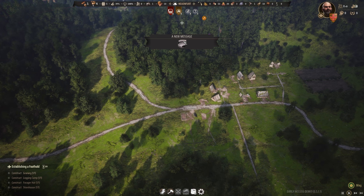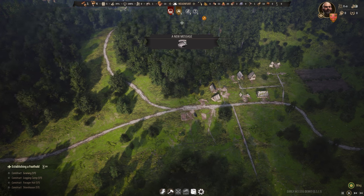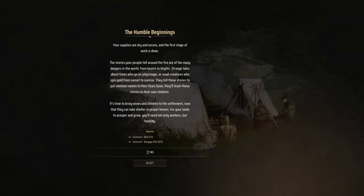We have completed our intro objectives — granary completed, logging camp completed, forager hut and storehouse. Now it's going to take us to the next level: building up that village. We need to get more houses in place so we can have more people come stay with us, more people work, and we go bigger and bigger.